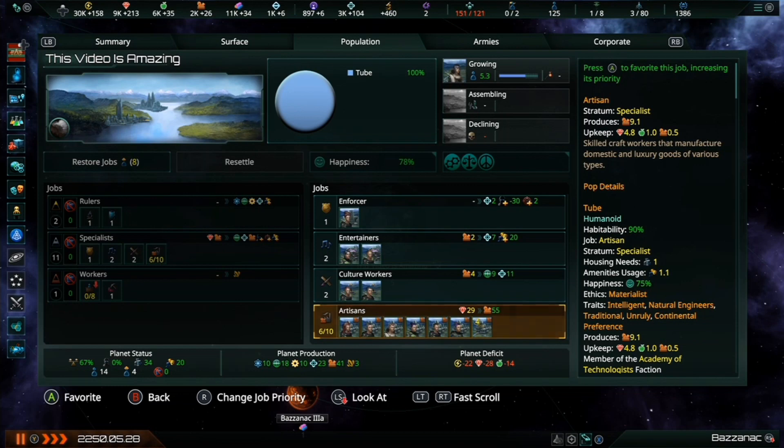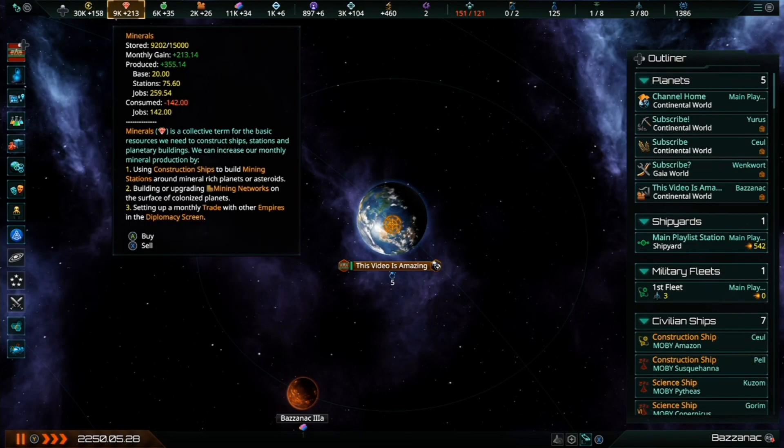One thing to note is that artisan jobs require a significant amount of minerals for upkeep, to represent the conversion of raw materials into more refined and marketable goods. Always make sure your minerals production is sufficient to fuel the manufactories that are producing goods on your industrial world colonies.